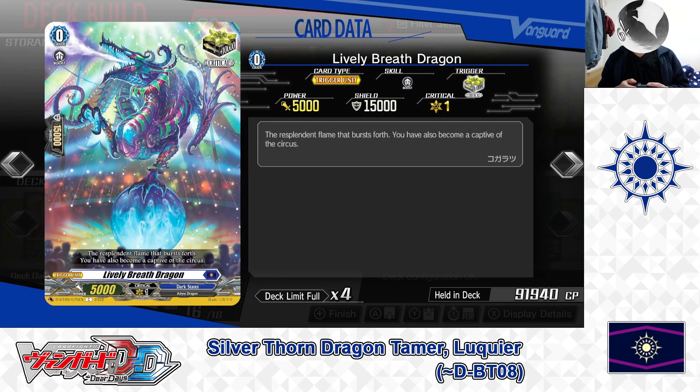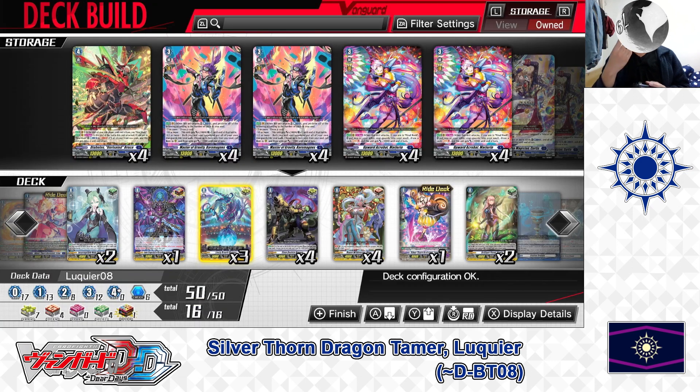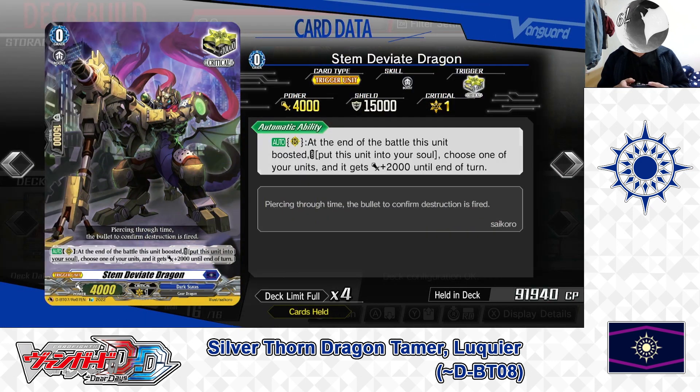Next, the Grade 0: Lively Breath Dragon — Critical Trigger. We have 3 in the deck. Next, the Grade 0: Stem Deviate Dragon — Critical Trigger. Skill — Auto as a rear guard: at the end of battle this unit boosted, cost: put this unit into soul. If the cost is paid, choose one of your units and it gets plus 2000 power until end of turn. Stem Deviate is a powerful critical trigger — after boosting, regardless of whether the attack hits, you can move it to soul to build up for soul blasting and give remaining attackers a small power boost. We have 4 in the deck.